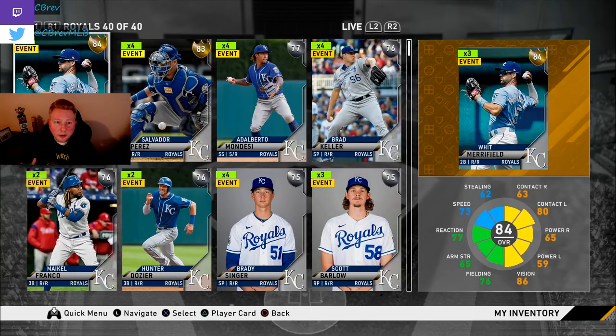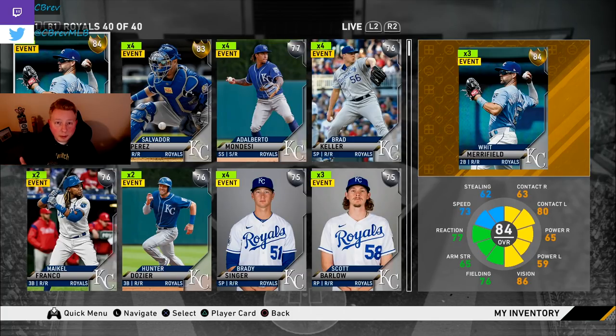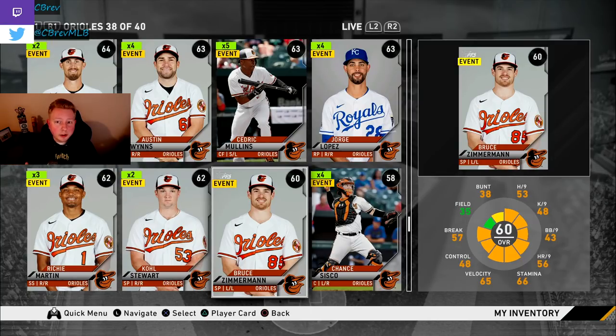There is one niche exception to this, and that is early investment opportunities. This is the first year in Diamond Dynasty history where the real-life season started before the game came out. Live series cards can be upgraded or downgraded based on real-life performance. Whit Merrifield is a great example — he's been tearing it up in real life, and at 84 overall he's just one point below diamond. If he continues to perform, he may be worth holding, though it's usually already priced into the card.